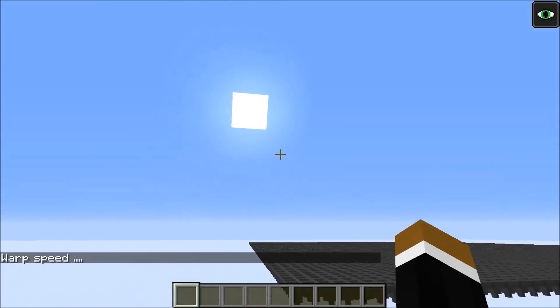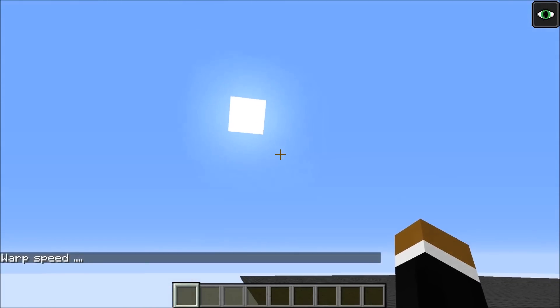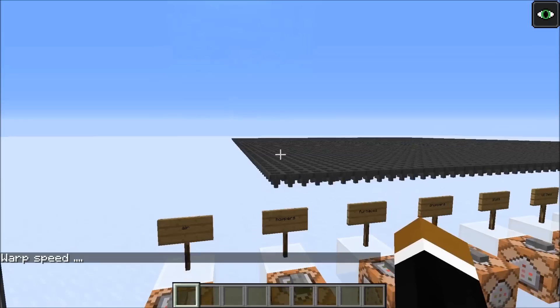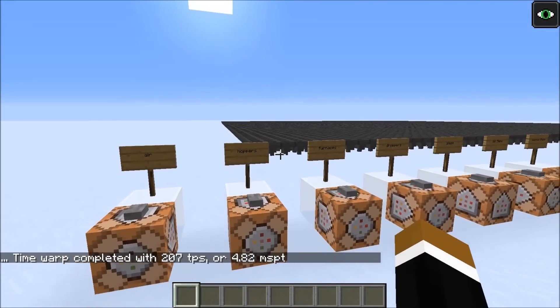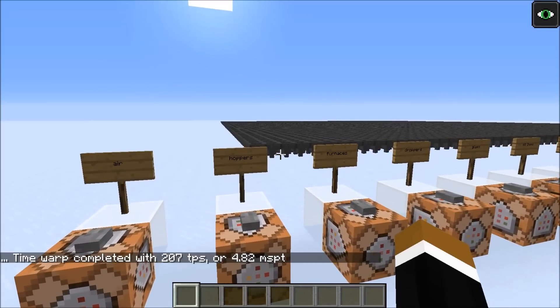The game here doesn't run as fast anymore — we're around 200 TPS now. The first results are in: with one layer of hoppers we manage 207 TPS.